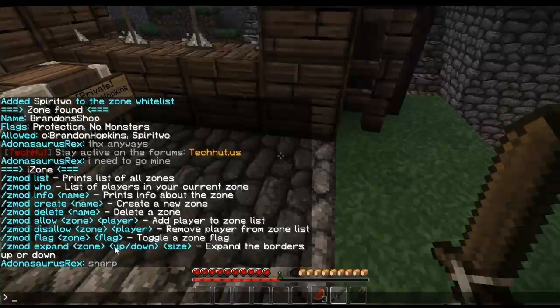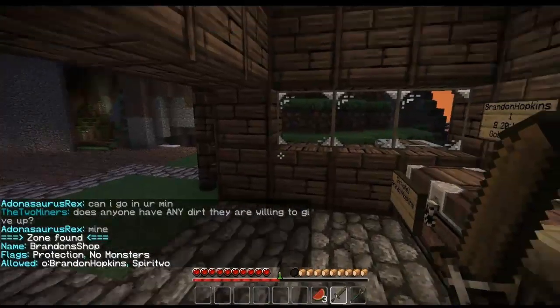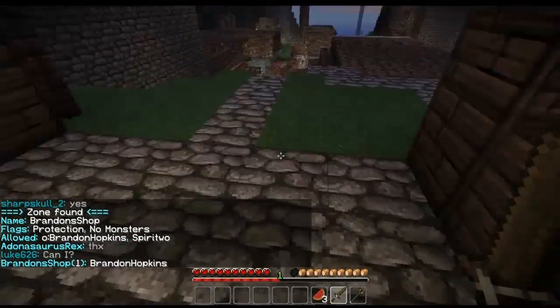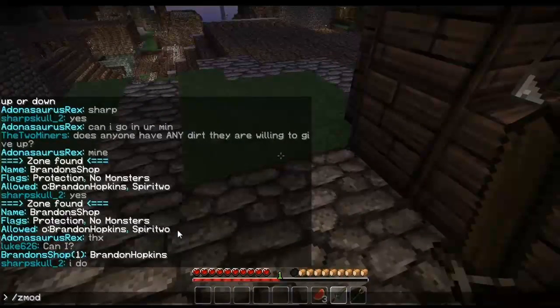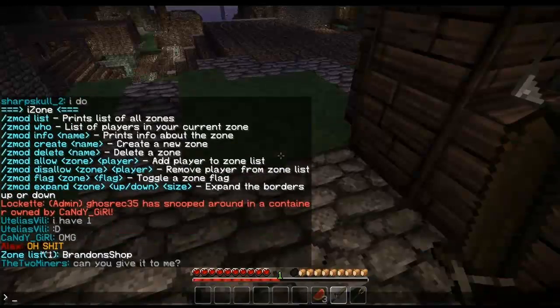I'm not going to go over the expand command because I do have restrictions set on how big your zones are allowed to get. If you type Zmod info and then the zone name — Brandon's shop — it shows the exact same information as right-clicking with the sword. Zmod who shows the people currently in the region. And Zmod list shows all the zones that exist.